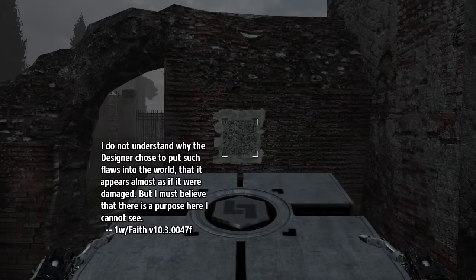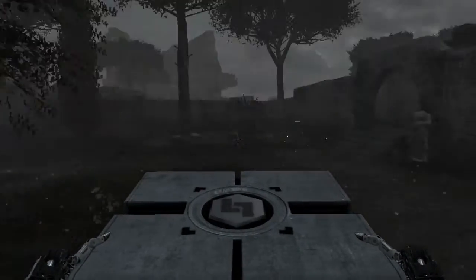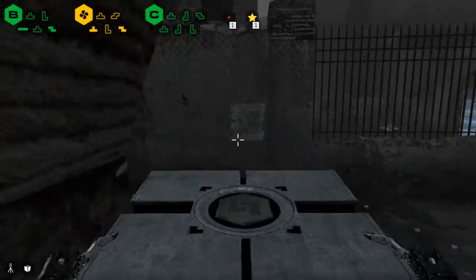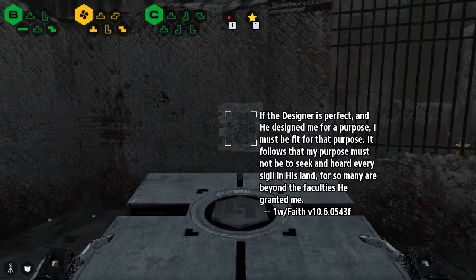I do not understand why the designer chose to put such flaws into the world and it appears almost as if it were damaged, but I must believe that there is a purpose here I cannot see. If the designer is perfect, and he designed me for a purpose, I must be fit for that purpose. It follows that my purpose must not be to seek and hoard every sigil in his land, for so many are beyond the facilities he granted me.